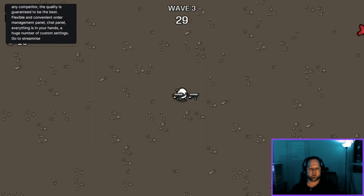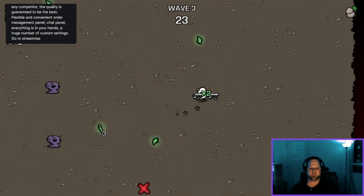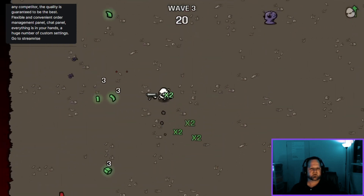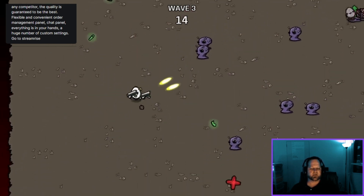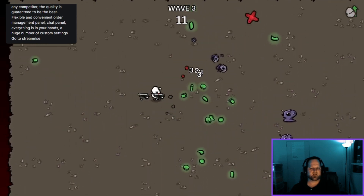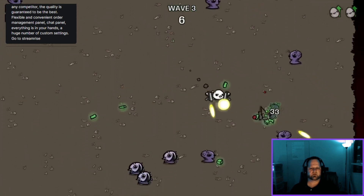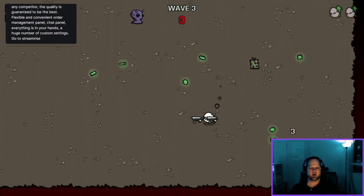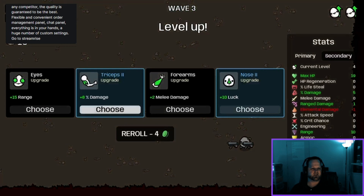HP regen and max HP — in my experience those are the two most important things. It's still easy so we don't need six weapons yet. What you can do — I like a combination depending on what stage you are — two close weapons and then four ranged. If your guy is fast that works; if your guy is a bit slow, adjust to maybe three close range and three far distance range.